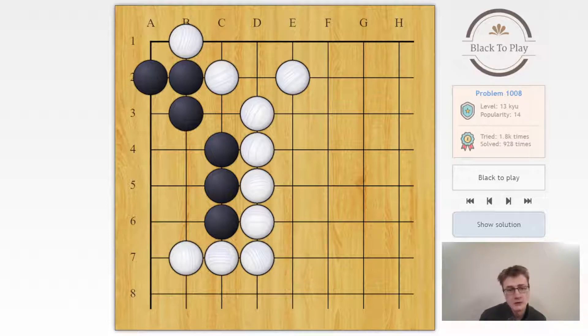Here we have a black group where we should find a way to survive — find a way to make two eyes. First thing to consider is just maximizing eye space on b6, but then white can jump into a4 and it's a dead shape. We recognize these five points make the so-called bulky five shape, and white will just play in the center to kill us. So the correct move is to immediately jump to that vital point — take the point where white would like to go. This makes an eye on a3, but it also less obviously makes an eye on b4.